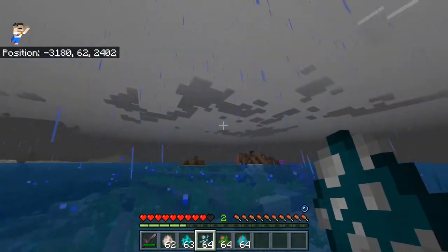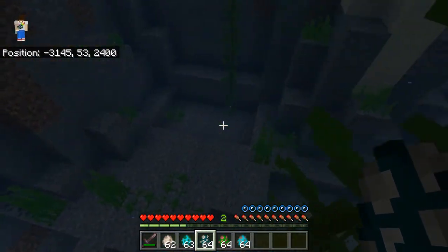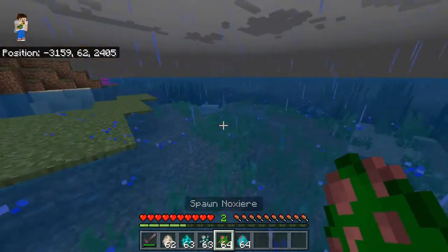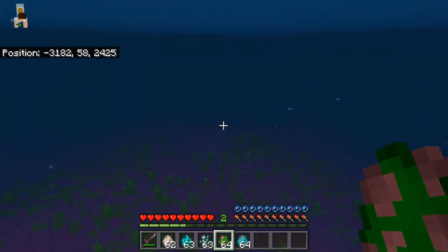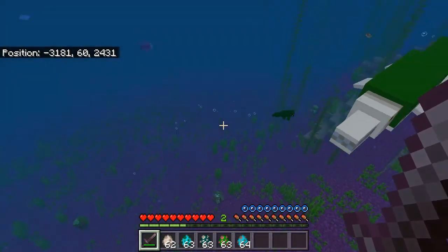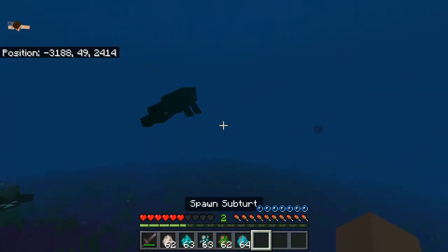The next mob didn't have a name once I had found it, so I randomly just decided to call it the Lurk. It's supposed to be an underwater boss. And then the next one, the Nox Deer, is another underwater boss. This one has a lot of health points, so once you kill it, it drops really good loot. That one seems to be a baby one — okay, that's a normal sized adult.